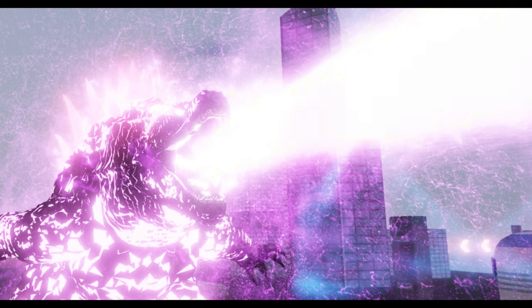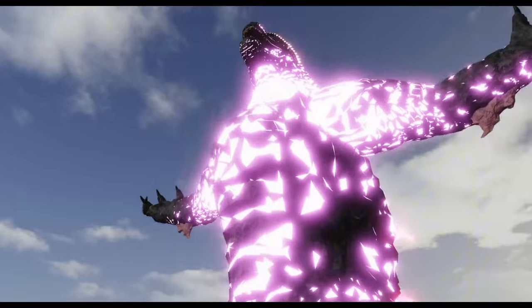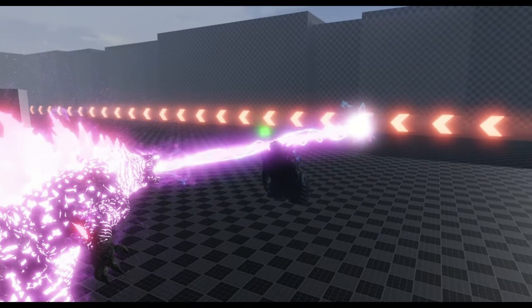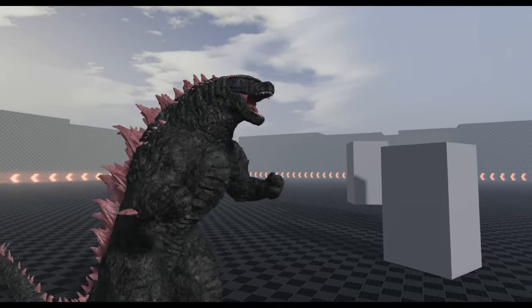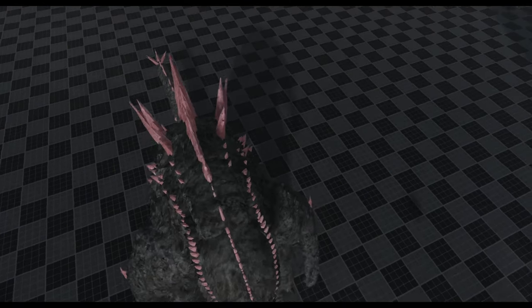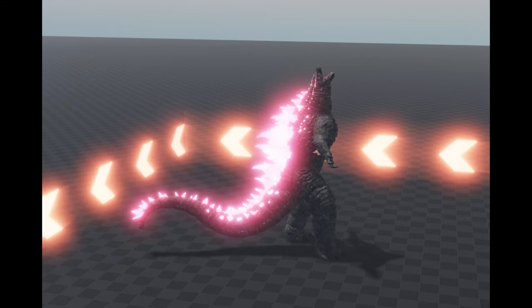We haven't seen melee attacks yet, but we have seen the charge Evolved Atomic Breath, and the animation for this Atomic Breath is really cool. We can see the particles going out through the Godzilla. We can say that Godzilla Evolved is pretty well scripted — the models and the effects were made perfectly, and we can see that after they release the game.